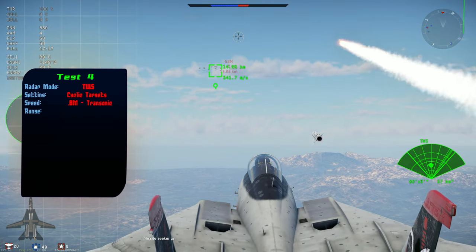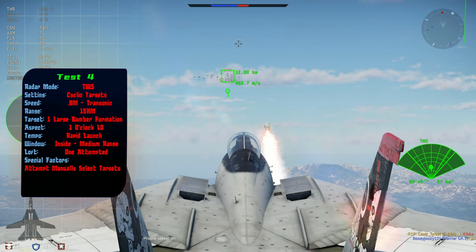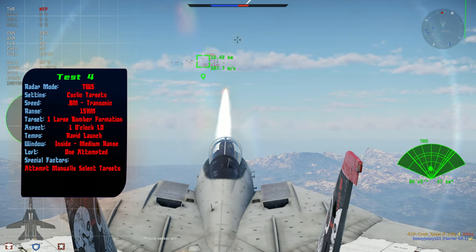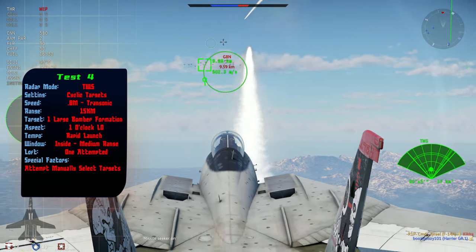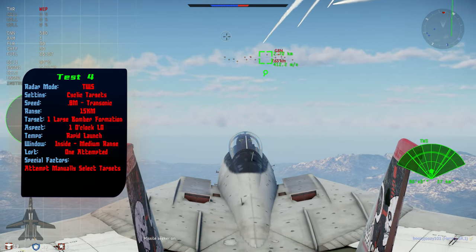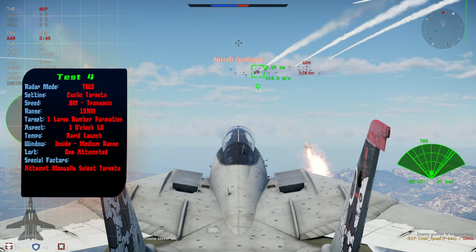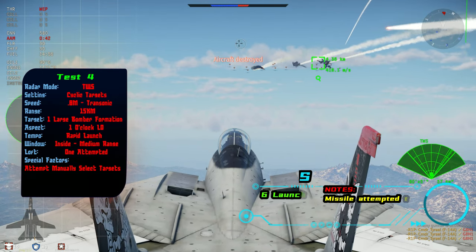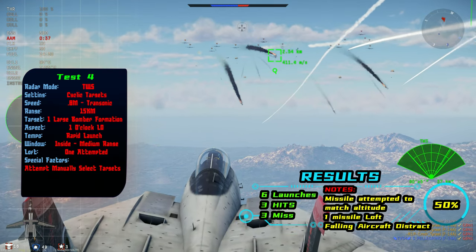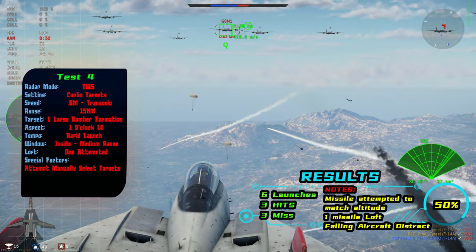Now I'm coming from the same angle but from a low position, and I immediately noticed that when I launched the missiles they try to loft — or not necessarily loft, but more match altitude — with one of them definitely trying to loft. I'm manually selecting the targets this time using cyclic. This seemed to be much more effective than our previous attempts, although again once there were changes to the formation and aircraft started to fall, it gave the missiles something else to look at.